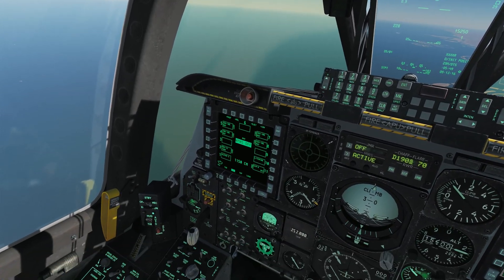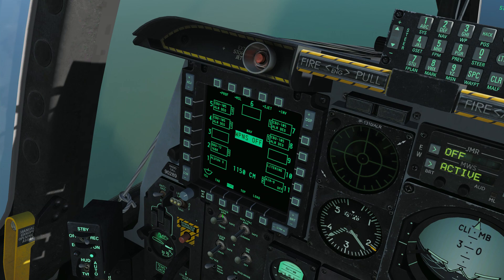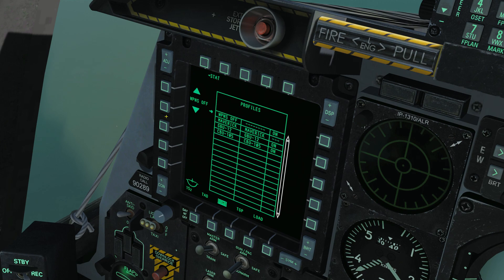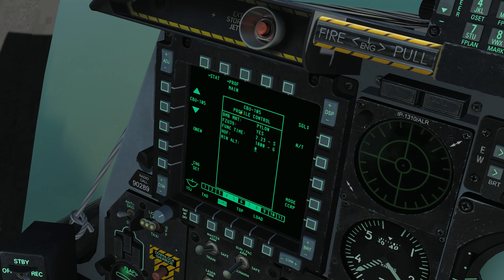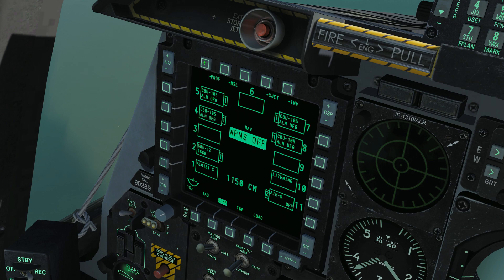We have a lot of the same settings available from the CBU-97 and 87, so let's look over at our DSMS. Double check that our master arm is set to arm and our TGP is on, because we will create an SPI. Let's check out our profile — we've got CBU-105s loaded. Loading up the profile, as with the JDAM we really can't change much. We can select a ripple, but you won't do that often unless you really need a lot of weapons on target. Nose and tail fuse can't be changed; it's locked to CCRP just like the JDAM. From the settings page we only have a minimum altitude setting, so really nothing to change in the DSMS.